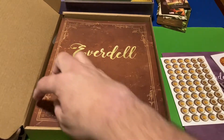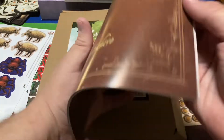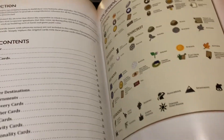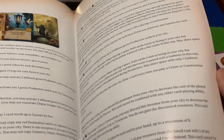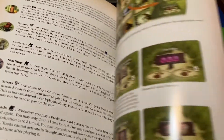We've still got some more stuff in here — the Everdell Archive! What's in here? There's a table of contents. It looks like it's an index on all the different stuff — maybe cards? There's more information on cards in here, so the rulebook has all the rules, but if you want information on what all the cards do — critter cards, construction cards — I'm guessing they're all in this Archive book.